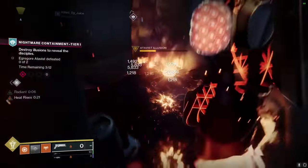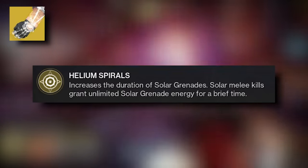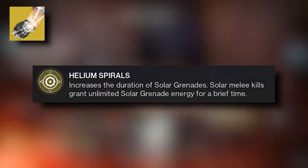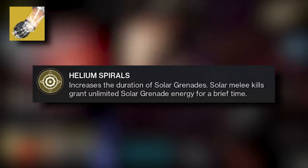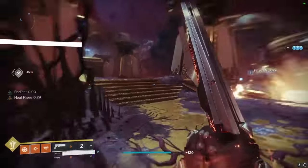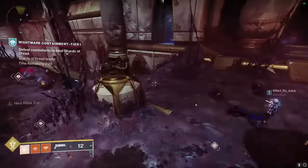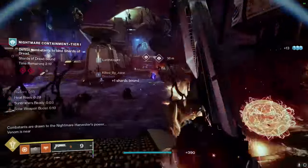Why is this important to the build? Because we're pairing this with the exotic arms Sun Bracers. The stars aligned and we're now finally able to use Sun Bracers to its fullest extent. Sun Bracers' exotic perk, Helium Spirals, increases the overall duration — basically the lifetime — of your Solar Grenades. Then, Solar Melee kills are going to grant you unlimited Solar Grenade energy for a brief time. We consume our grenade with Heat Rises, get kills while in Heat Rises, and gain melee energy. We use our melee to proc Sun Bracers and have unlimited grenade energy. We get kills with those grenades while airborne, and repeat the cycle for infinite energy. This is the foundation of the build.